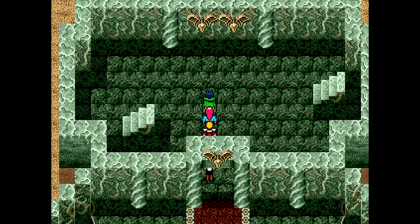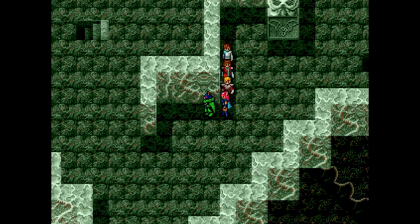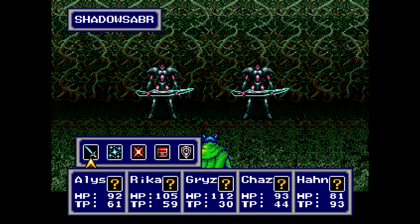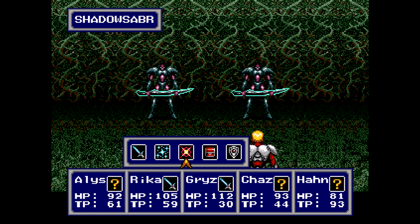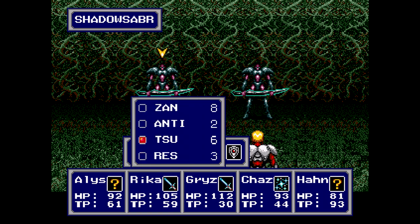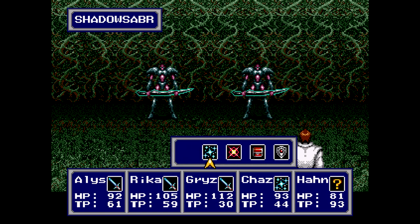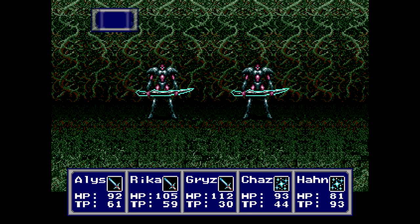The stairs to the right lead to a dead end, so don't worry about that. After fighting another new enemy — Shadow Saber — these guys are weak to light elemental abilities. So I'm going to have Chaz help out with that. Sue or Thunder, it's light elemental essentially. I'll have Chaz attack, and Xan might not be a bad idea. Yeah, let's go with that.